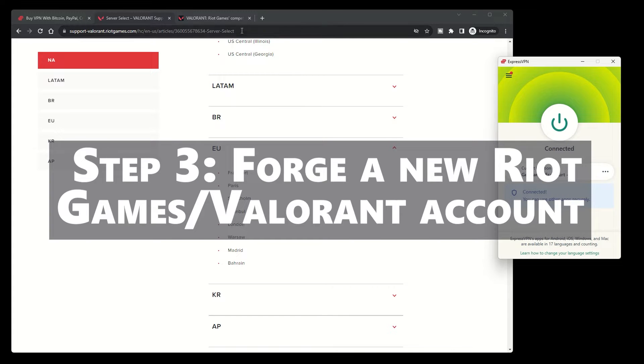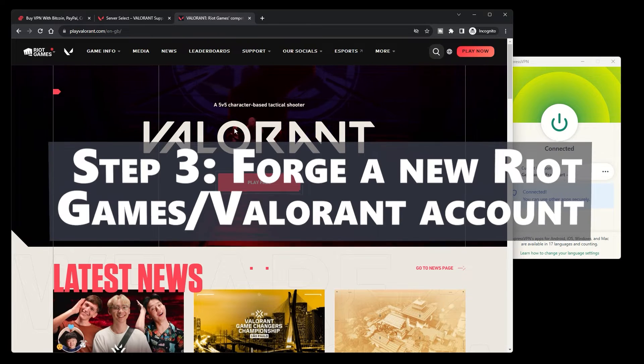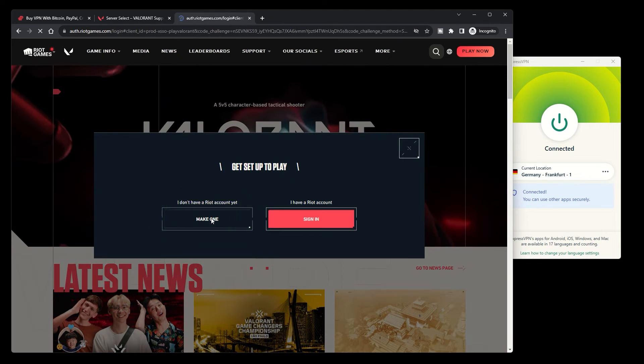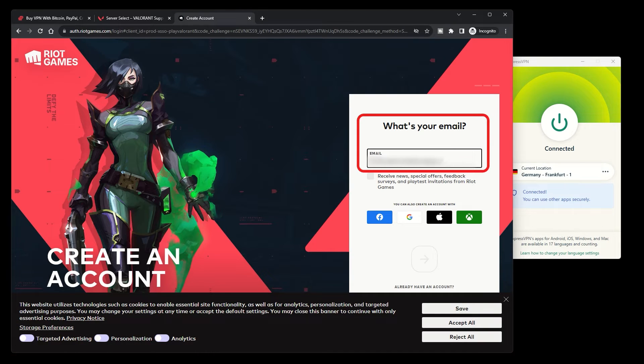Step 3: Forge your new Riot Games slash Valorant account. Head to Valorant's website, click Play Free, then Make One, and fill out the registration form. Use a legitimate email to verify your account.